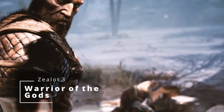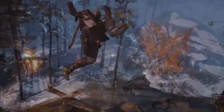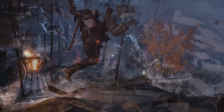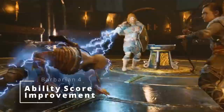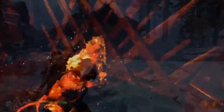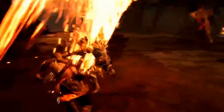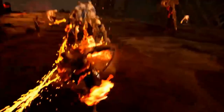At fourth level we get an Ability Score Improvement, but instead of boosting stats we're taking the Dual Wielder feat. Kratos is constantly using his Blades of Chaos in each hand. This feat gives plus one to your armor class while wielding separate melee weapons in each hand, and you can use two-weapon fighting even when a weapon isn't considered light — which normally only applies to very light weapons.